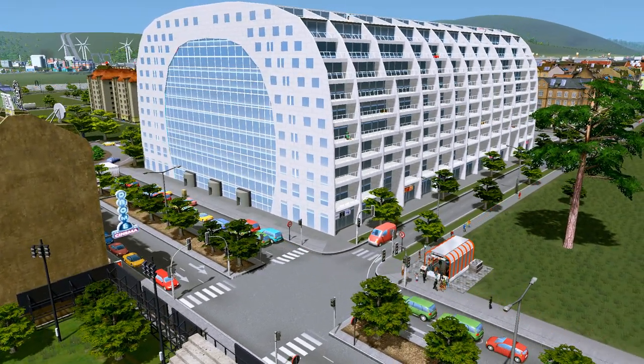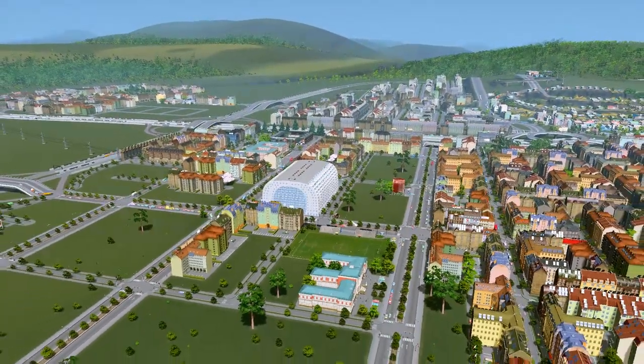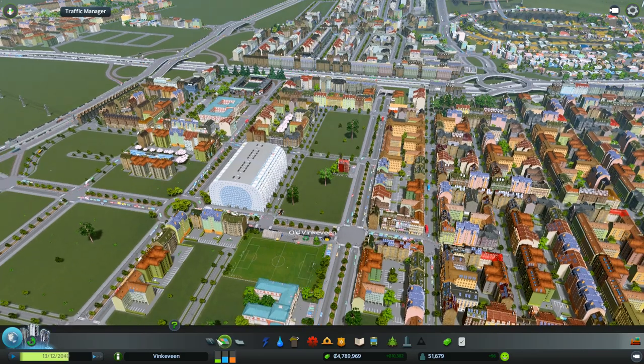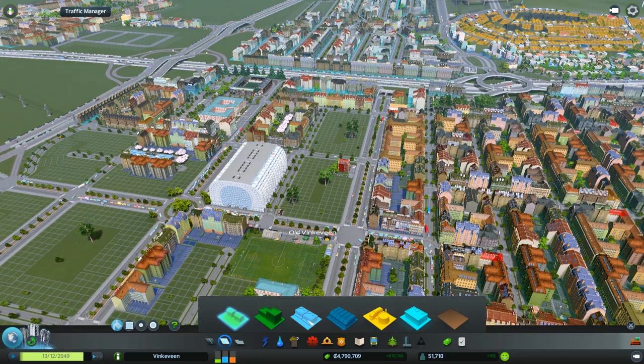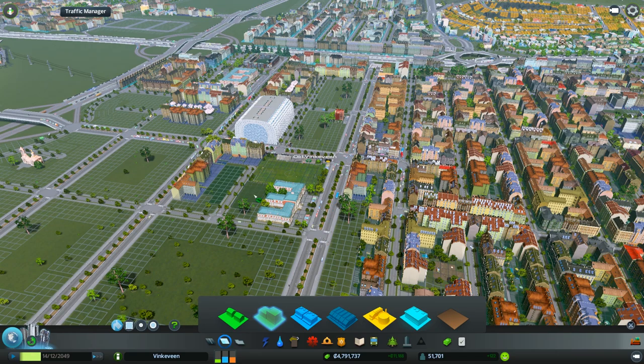This area wasn't busy enough, so I figured let's make it even more buzzing. Let's put the Market Hall right there. That's gonna create more demand for everything, and people are gonna want to live next to this Market Hall. So let's make that happen — let's give them some places to build.